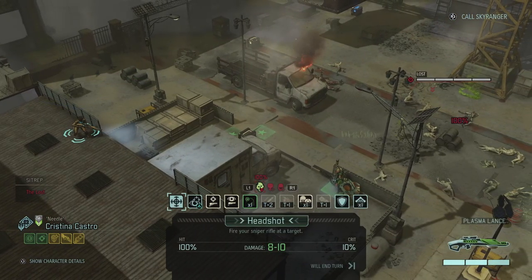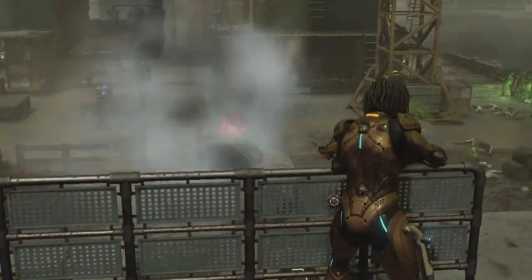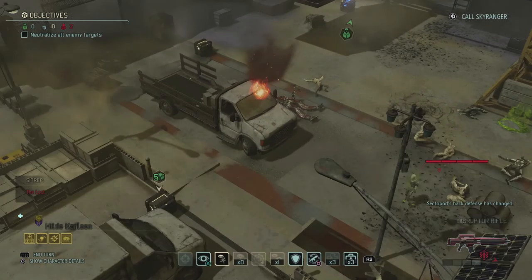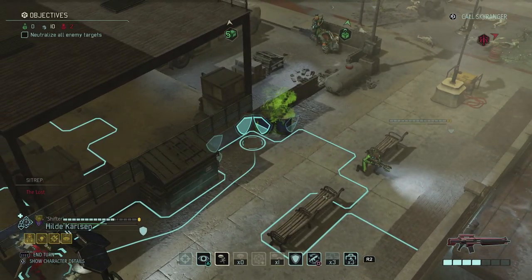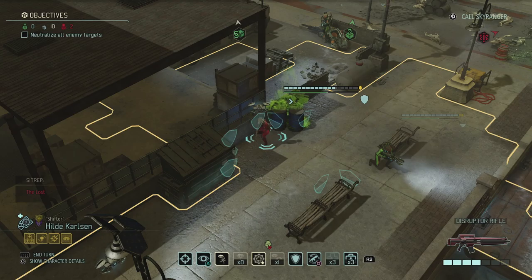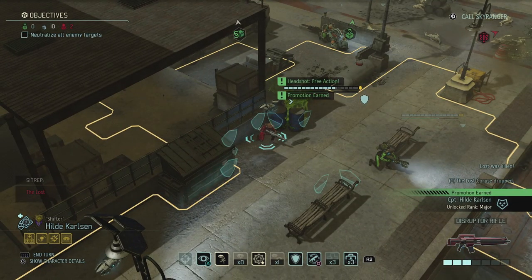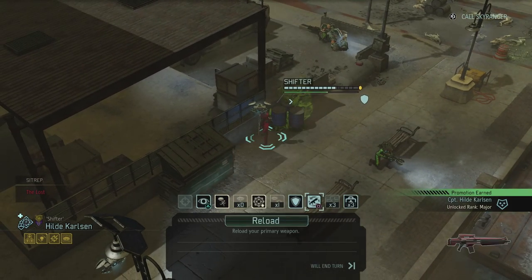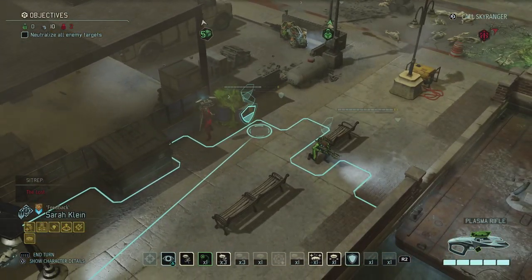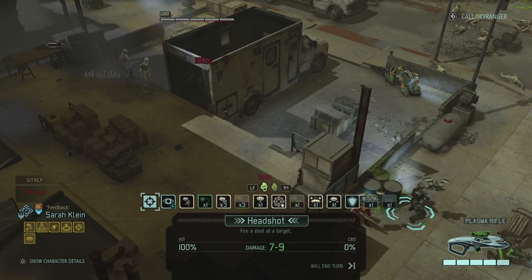That's a guaranteed pistol hit — might as well take it. Let's fire the sniper rifle at the sector pulled from all the way over here — clean shot, 94%, straight into its mechanical phase, eight damage. The hack defense was decreased, so if we can do that one more time we might even be able to hack it. Let's use Hilde and move her up — she's immune to acid. The lost goes down. We might as well take him out. And that's another promotion — Hilde got a promotion!